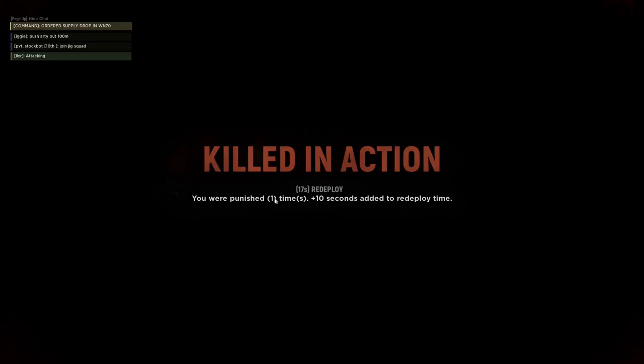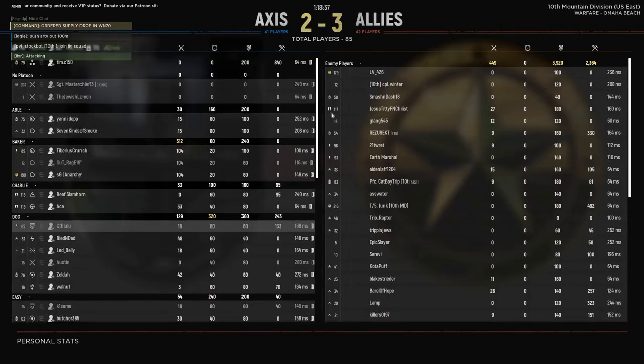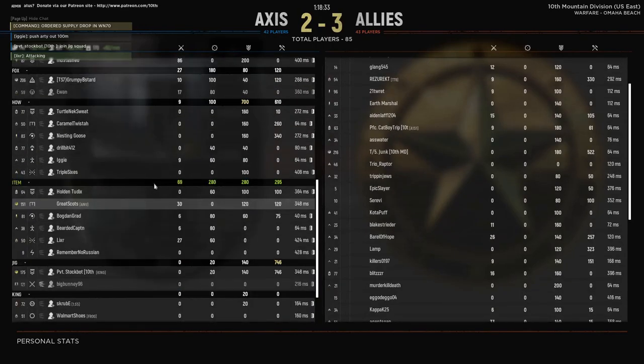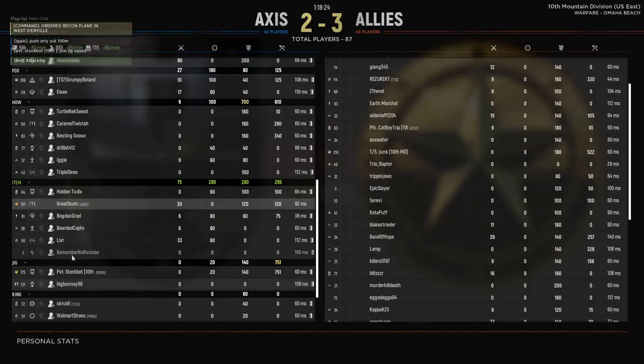Where there are fields with vegetation, those are good places for mines. Anti-vehicle mines in the middle make a lot of sense. Frequently there are hedges that abut the edge of wheat fields — remember those are prime ingress paths for infantry and may be ripe for fortifications or anti-personnel mines.